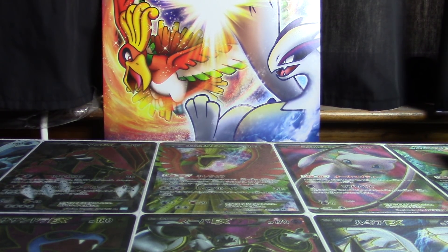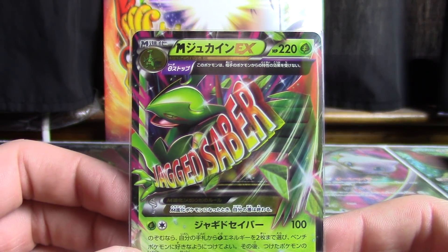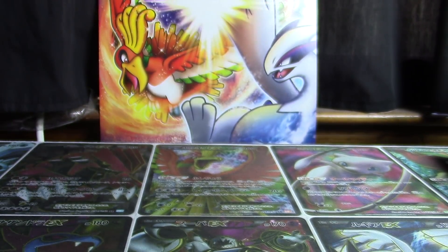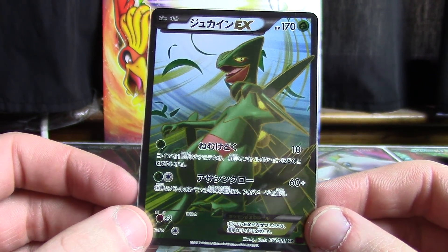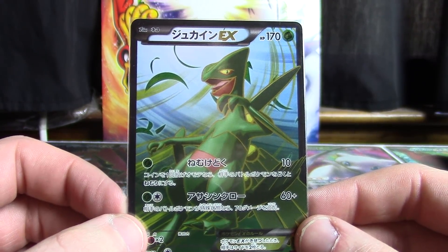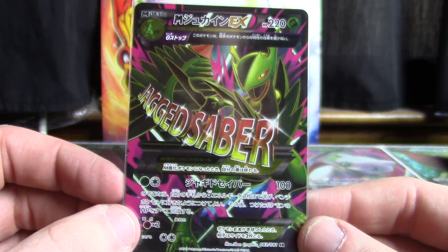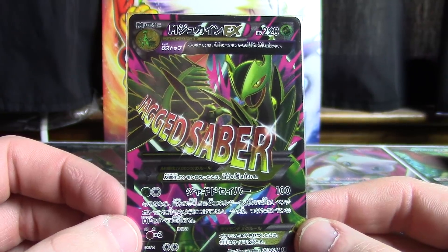Sceptile appeared big time in Bandit Ring. This is the regular EX version, and then Mega Sceptile EX — very fancy stuff. And of course, how can you forget the two full arts from Bandit Ring? Here's the regular Sceptile full art. This is as good a time as any to remind people — if you haven't voted for your Bandit Ring King of the Full Arts, make sure you go back and check that out. And there is your Mega Sceptile EX full art — the only time Sceptile has ever gotten the full art treatment, and you got two of them in the same set.